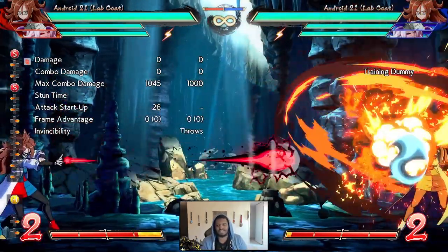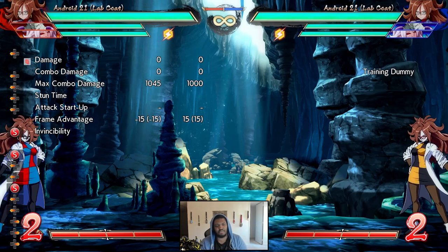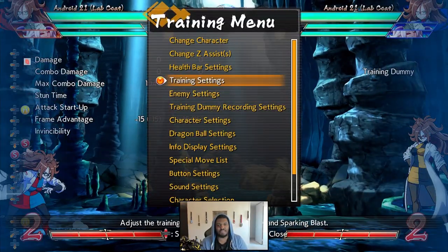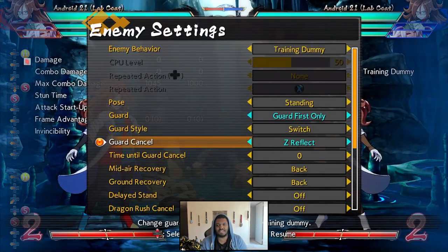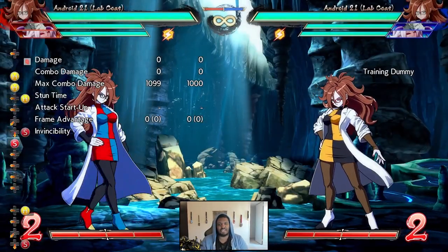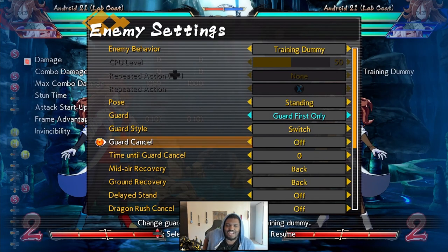5S — she has Ki Blast. If they block all of them at full screen, she's plus 9. She has up to 5 Ki Blasts. This is really important for a character like this because she has frame 1 air invulnerability in the form of her 214H. So if you catch someone trying to Super Dash at you, smoke them. You can set the computer to Super Dash here and they take a ton of damage. Just make sure whenever you're using Ki Blasts, you're looking out for that Super Dash — whether it's 2H or 214H. She has the answers.